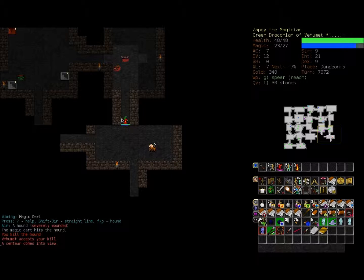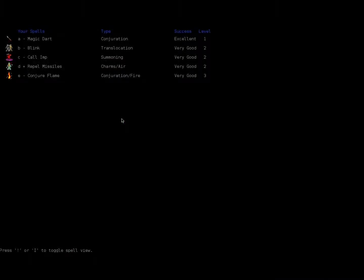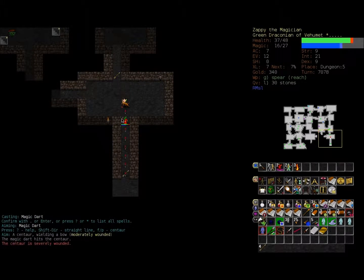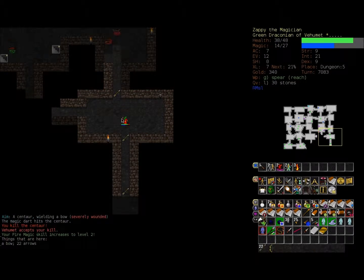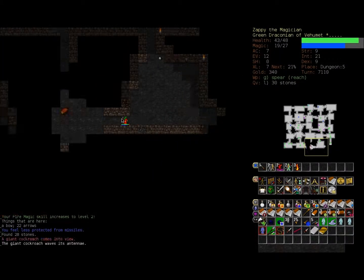A centaur! Okay Zappi, this might be your end, but let's do our best. Let's cast repel missiles and throw darts — die centaur, die! Thank goodness. They're a dangerous enemy: they move really fast and wield ranged weapons, so they can get off a lot of ranged attacks before I even have a chance to retaliate. If you're unprepared to fight them they spell certain doom.